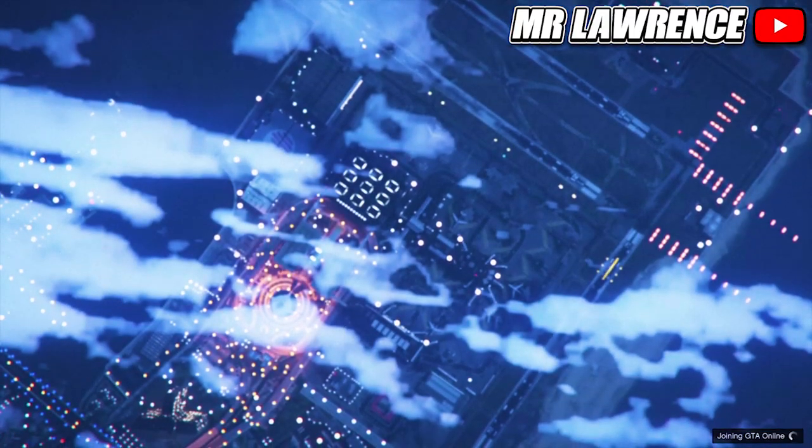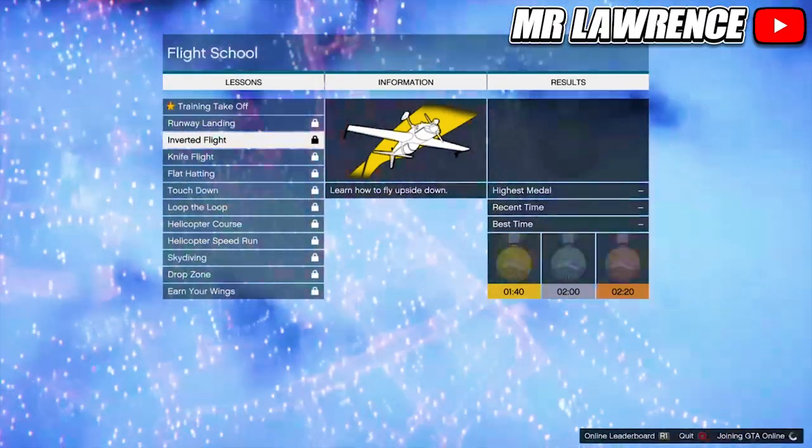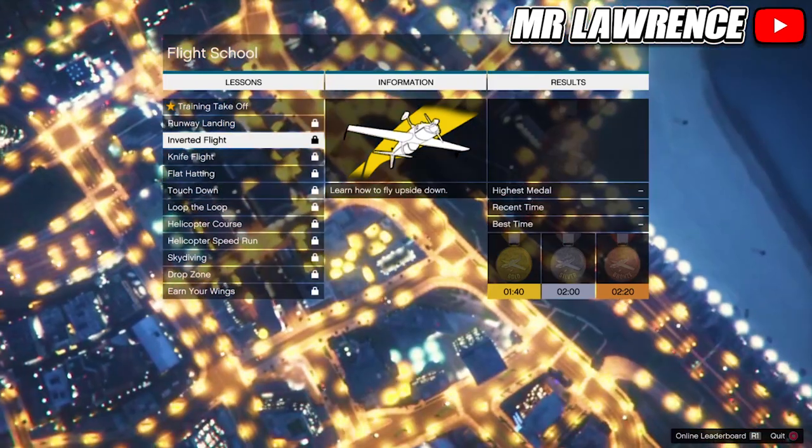When you load into online, the flight school menu should appear again. If you didn't do this already, go to inverted flight.